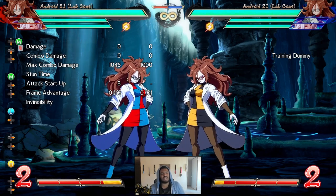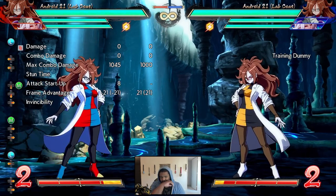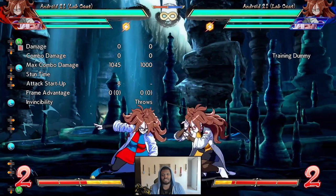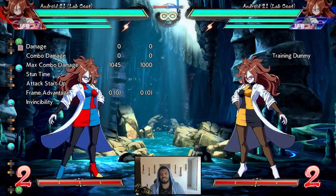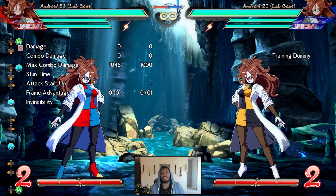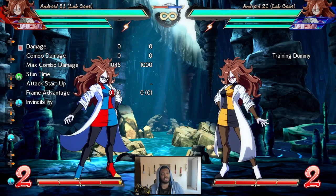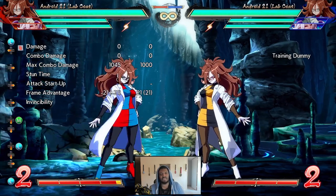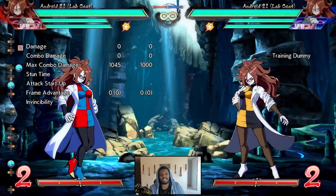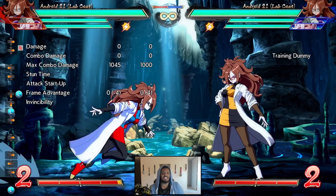However, you do want to be careful because she has no mid lights. Her 5L hits low and her 2L hits low. So she has a lot of lows, and while that is pretty good for mix-up purposes, you want to be very careful about characters that have low crush properties — your UIs, your Vegito 2Ls. She is very prone to being low crushed because she does not have a mid L starter. Both of her light buttons are lows, so if you do an assist and try to run up and string with a gap, you can be low crushed.